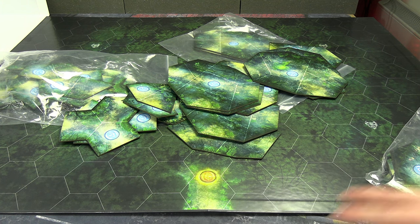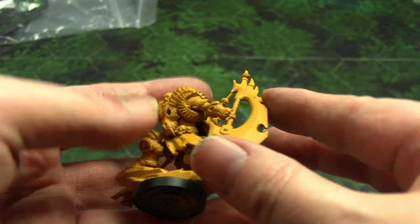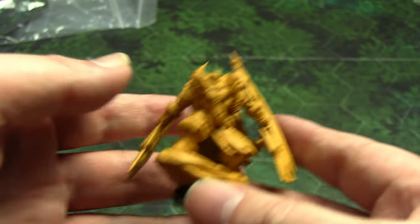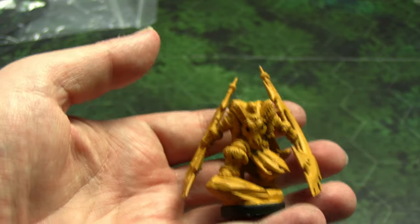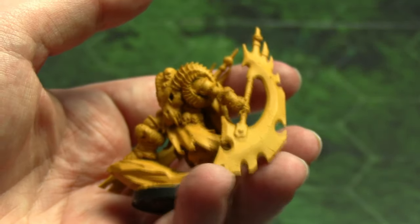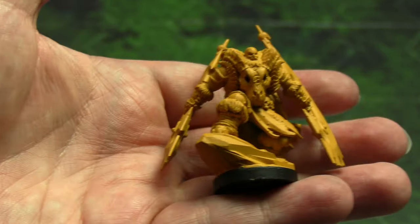Let's take a look at some of the minis and the quality. They are not in resin — I believe the finished things will be in the kind of plastic Steamforged usually use, and their miniatures always come out looking really nice. This gives you an idea of the quality, if not the final material. I believe this is one of the new playable characters — I think he's called Skull Crusher or Skull Smasher — and his weapons are very large, as is he himself.